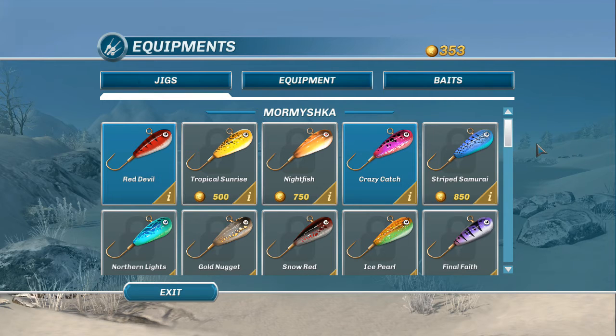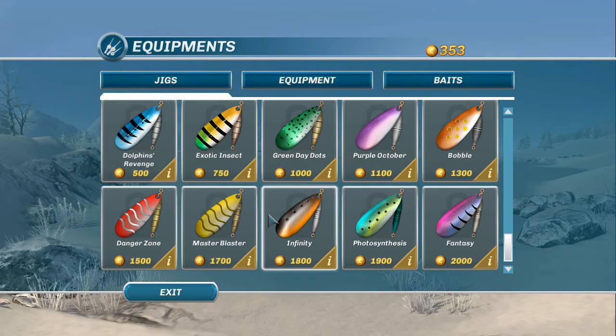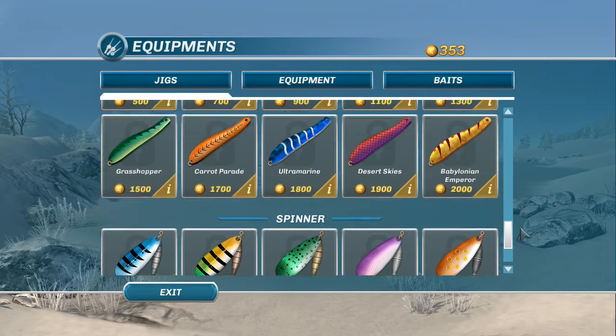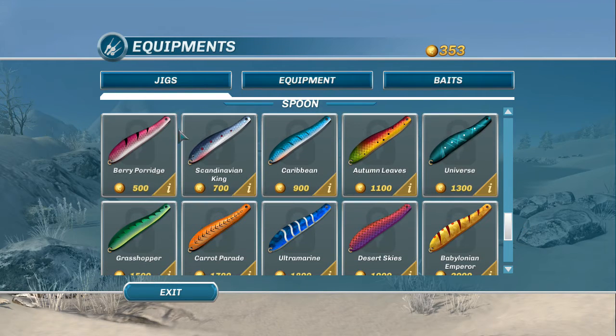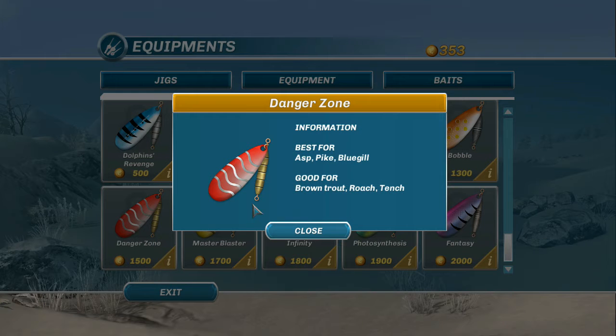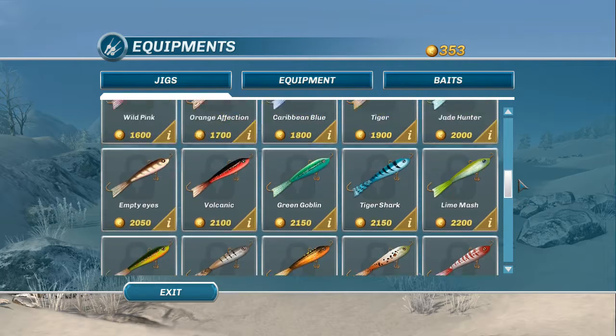When we come to jigs, we find two brand new situations. We've got these lovely spinners they've added for us, as well as these spoons — a whole new collection. There are some really good-looking baits, and you'll see they're rated for bluegill very, very well done.